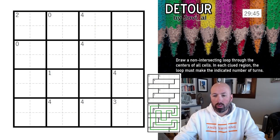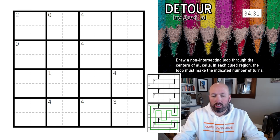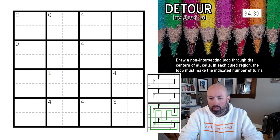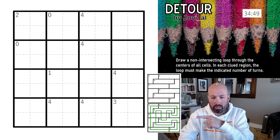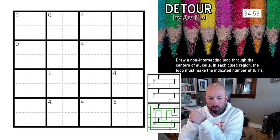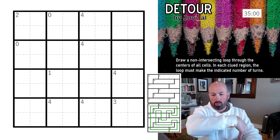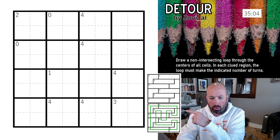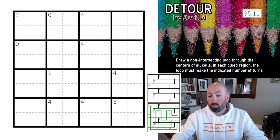Today we are doing GAP puzzles and the first one is a Detour by Jovial — another one I've never done before. That's one of the great things about the GAPs: you get introduced to all these puzzle types you've never seen before. The rules say: draw a non-intersecting loop through the centers of all cells in each clued region. The loop must make the indicated number of turns. It's basically like a simple loop but in the regions you have to do the correct number of turns.